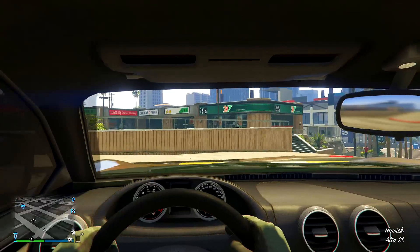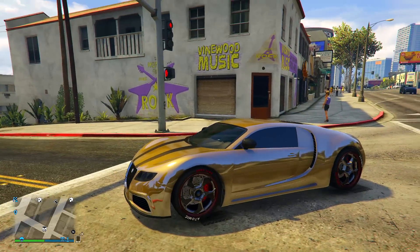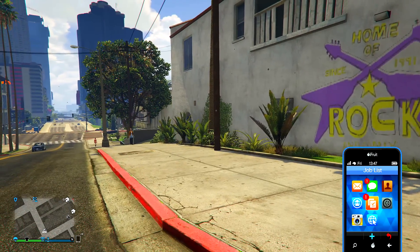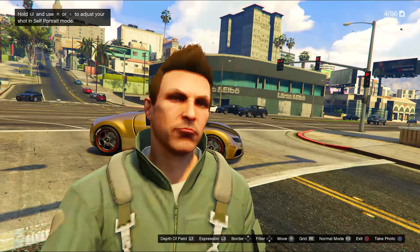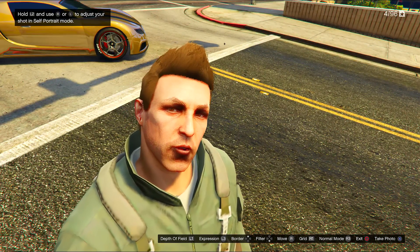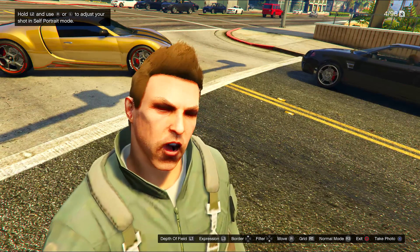So what I'm going to show you guys now is kind of the shooting and what it looks like. As you can see, we're just getting out of the vehicle there. Unfortunately, in online the phone doesn't pull out like it does in single player. In single player when you press up on the d-pad, it will actually pull it out in your hand and you can interact with it a bit more. What's funny about this game as well is the selfies you can actually take now — they've tried to make it realistic. You can pull different faces and it looks really funny.